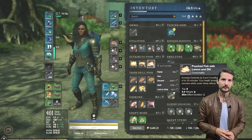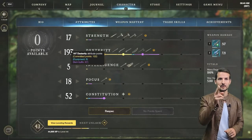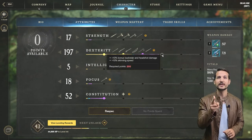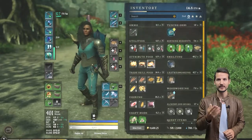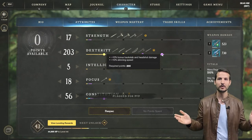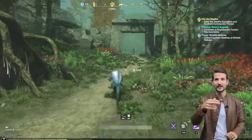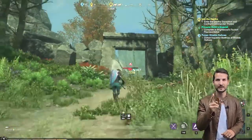One thing I recommend when you go there is to use buff foods. My dexterity is at 197 and at 200 I get a 10% bonus damage. So I take this food which gives me extra dex, putting me over 200. That 10% bonus damage is important for farming these mobs and getting legendary items.